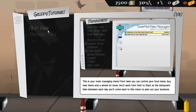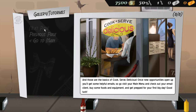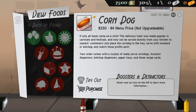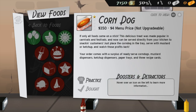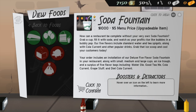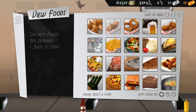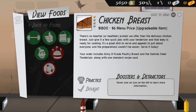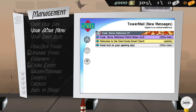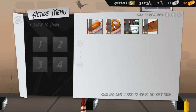Main managing menu. First we need to buy some food to put on the menu. You have a starting budget that should allow you to purchase three to five foods out of the initial 20 offered via the view or buy foods menu. We have seventy-four hundred dollars, so we'll get some corn dogs, a soda fountain for a thousand dollars, some chicken breast, and throw in a pretzel as well.